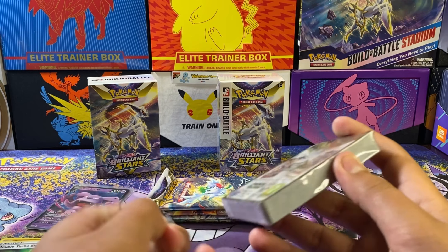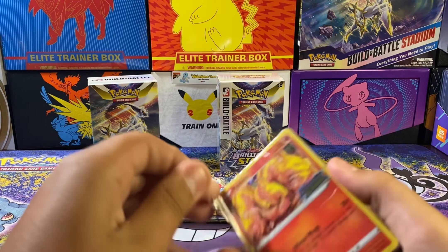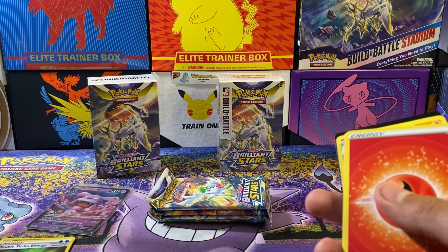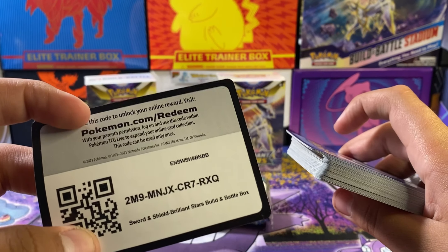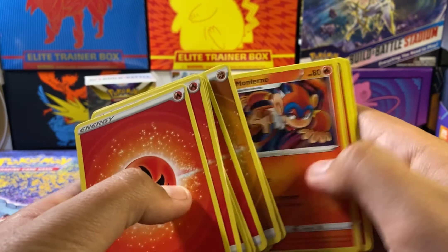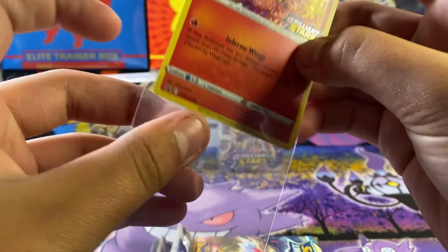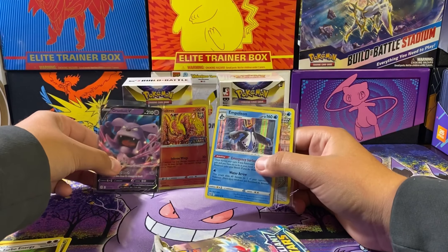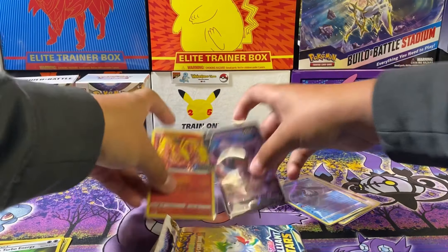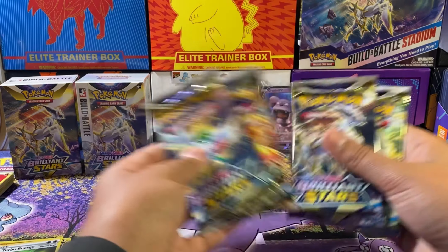These are like the first wave packs — first wave, I think. Should have some good hits. I don't know if they got reprinted; they probably did. Code card there, then you got energies, Professor's Research, all that — Lucario — and let's leave up the Mortis. Very nice promo. Putting our hits over here.